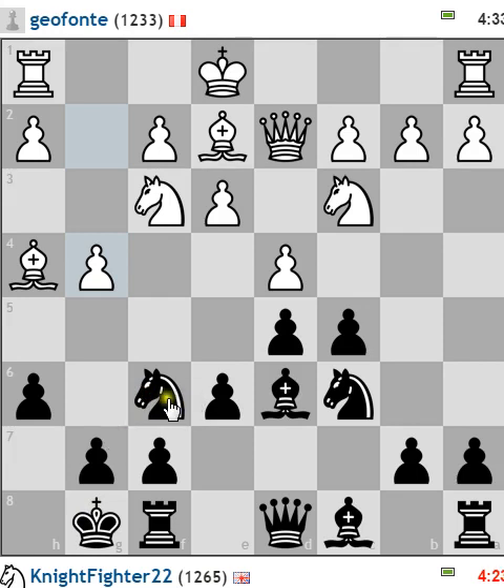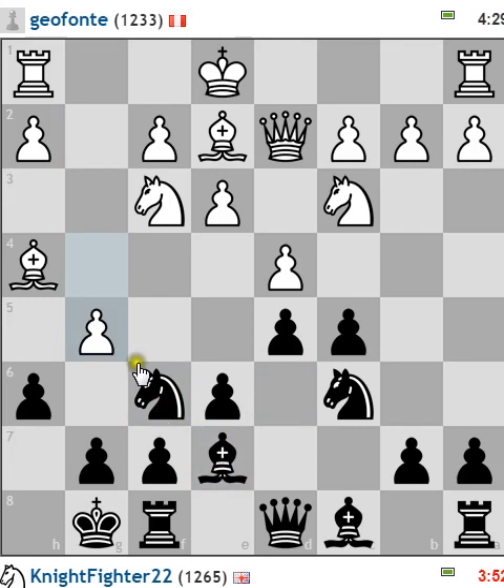Look at this — this is what you call a temptation tactic. The temptation is to take the free pawn and then lose the queen. In response to that, the best move is to play bishop there. And then the advance of the pawn and the knight goes in. Pretty standard, pretty good move.